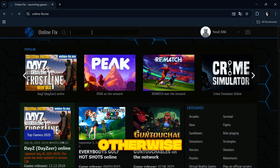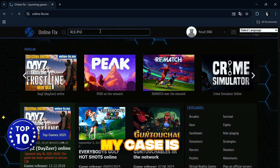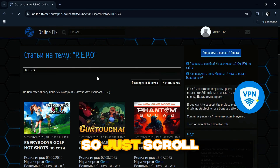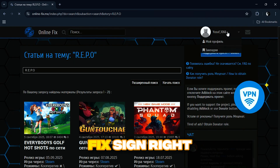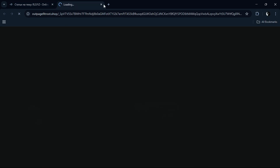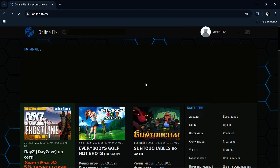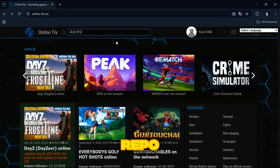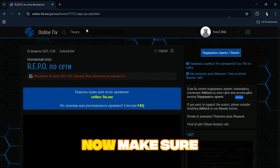Make sure you just close pop-ups, otherwise it might start downloading some random thing or open some random app. Click on the search bar and search for your game — in my case it's Repo. I searched for it wrong so just scroll back up, go back to the home page, or click on the online-fix sign. Close the pop-up, click the search bar, and search for your game. It should show Repo under there.